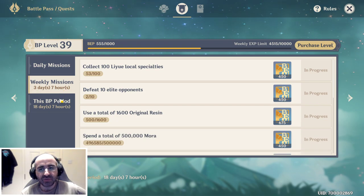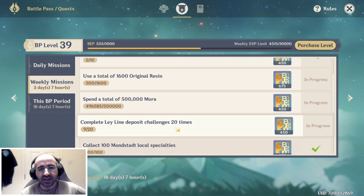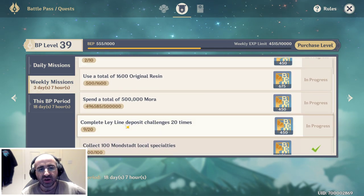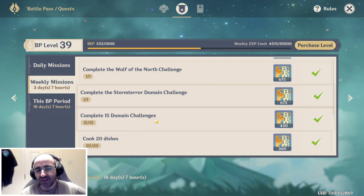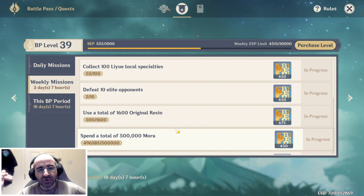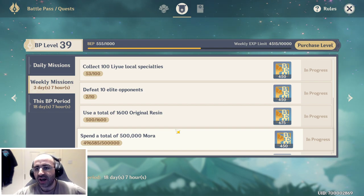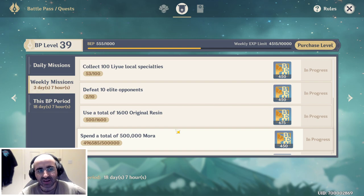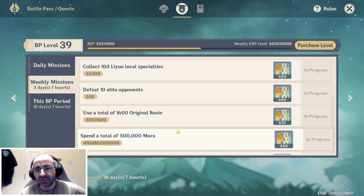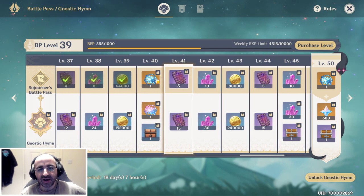Do check out the battle pass and let me know in the comments: have you been doing it, do you like it, do you think it's value for money? Also worth mentioning: for weekly tasks like defeating 10 elite opponents, doing 20 ley lines, or completing 15 domain challenges — if you've run out of resin you can still defeat the elite opponent, do the ley line, or do the domain and it will count. You don't have to spend resin on the reward. So if there's a day left and you need to defeat three elite mobs, just kill them without picking up the reward — you'll still push towards the next battle pass level.